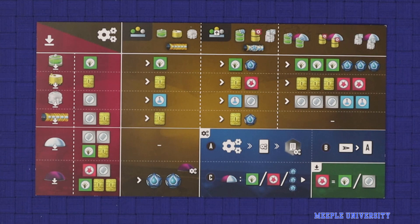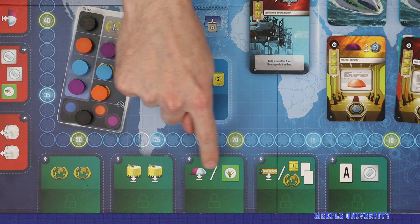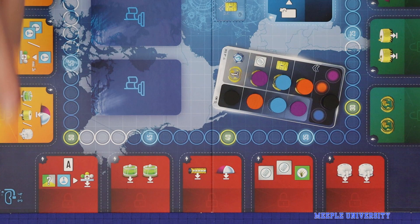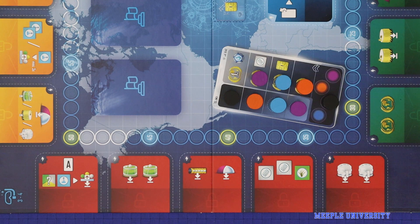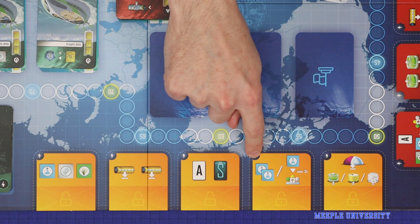Looking at all the building and upgrading action spaces on the three and four player side: you may build up to two desal plants here; here you may build a city or take a kelp; here you can build a tunnel or get resources; here you can build up to two research labs; here you can build a tunnel and a city; here you can build two farms; and here you can build and upgrade a single structure in the same action — you must perform both, paying the normal building cost plus a science. In yellow, you can build two tunnels, take two science, or upgrade up to three structures at one science each. And here you may build a city and build one building.